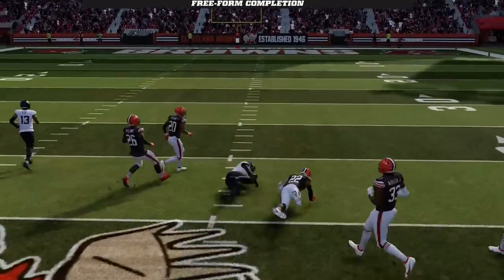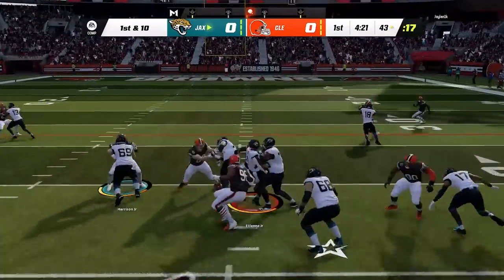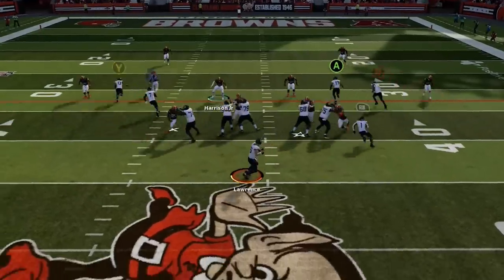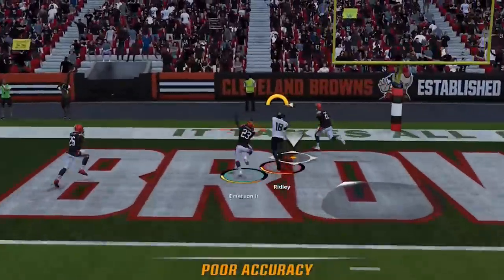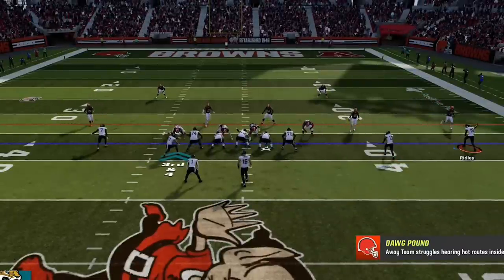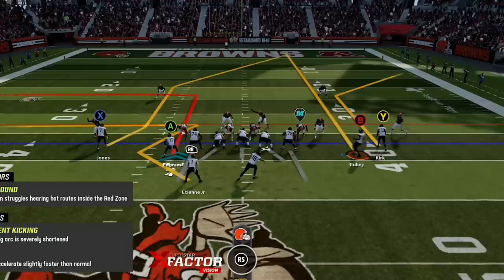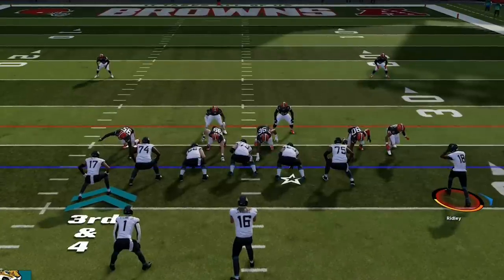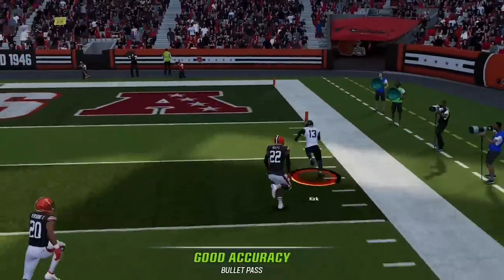I threw the ball a little early to avoid pressure, but if I'd held it longer I could have easily scored. On the next play I slow it down and run the ball — you always want to mix this in so you don't become too predictable. On third down, since I'm on the hash mark, I go back to the escape play. All you have to do is motion in the B route and put him on a streak, and this corner route will get open against any zone coverage for the first. I thought he was in cover 4 still, but he actually switched to cover 2 — and this is another one play touchdown against looks like this.